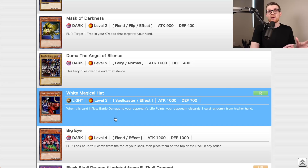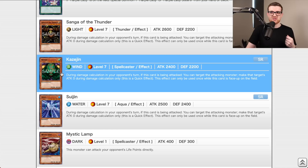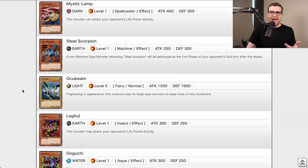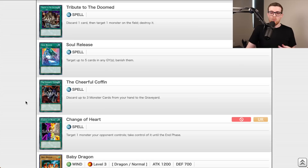This set also introduces powerful two-tribute monsters: Sanga, Kazejin, and Suijin. Any time one is being attacked, it can target the attacking monster and make its attack zero — built-in protection that even Blue-Eyes can't topple. The set also gave us Magician of Faith, which we're definitely looking to get. I really hope Gauge doesn't pull one, because he has Raigeki and we know how brutal that combo is.